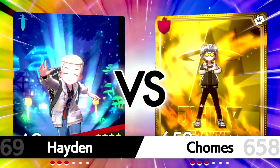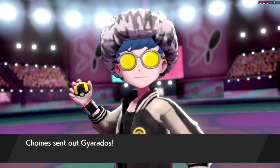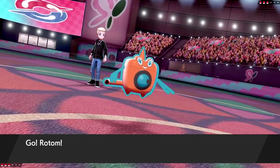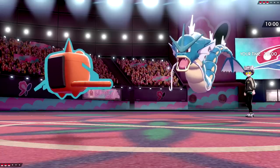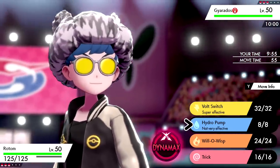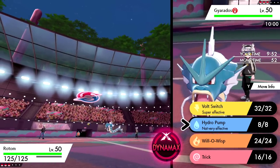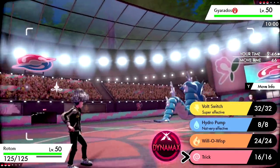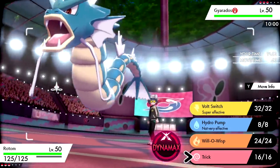My team is pretty weak to Gyarados and Darmanitan, so I'm assuming they'll bring both. They've got the gold card too. They're leading with Gyarados — this is great. We have Rotom-Wash out, Choice Scarf, easily outspeeds. I could click Thunderbolt but they have a guaranteed switch into Seismitoad. I'm just gonna go right for the Trick — this Gyarados is likely not gonna stay in.